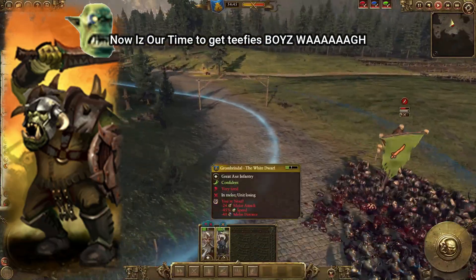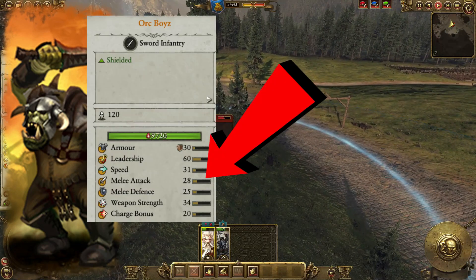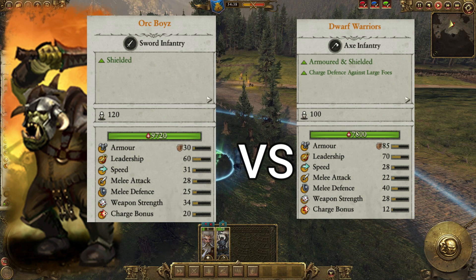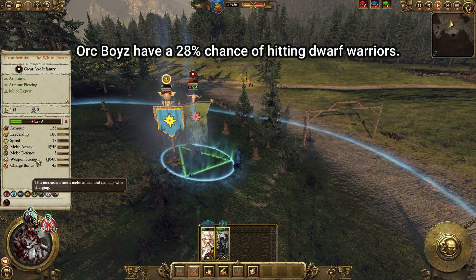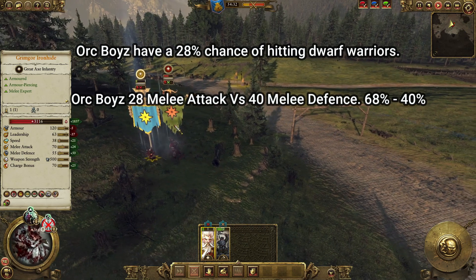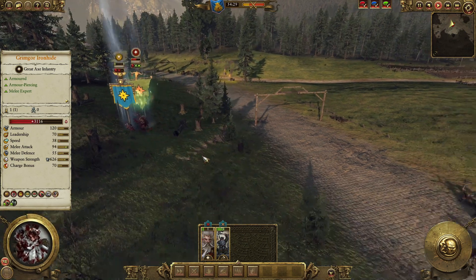If you take the Orc Boys, they have 28 melee attack versus the 40 melee defense of Dwarf Warriors — 68% minus 40% — so Orc Boys actually only have a 28% chance of hitting. So theoretically in battle, Dwarf Warriors would have a slight edge.